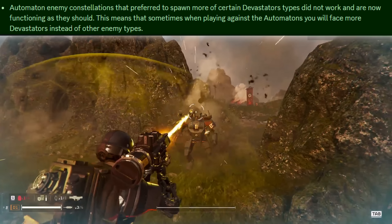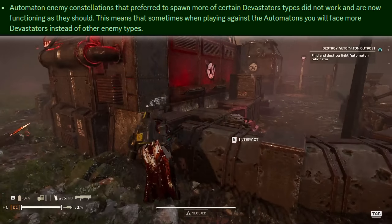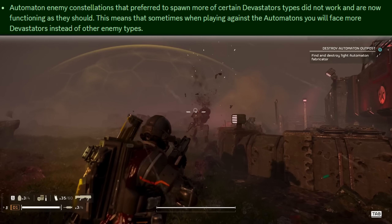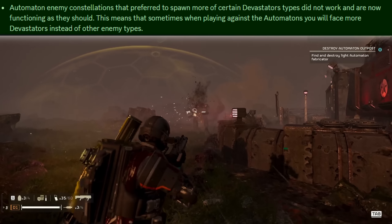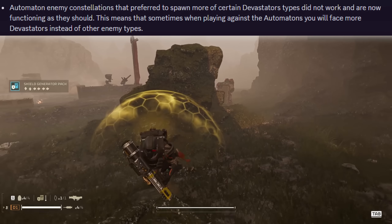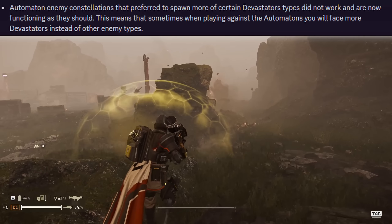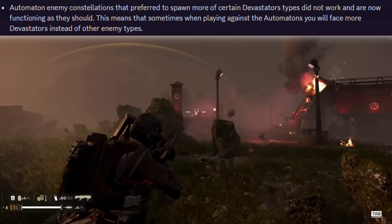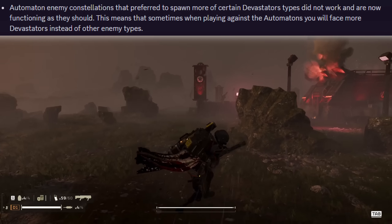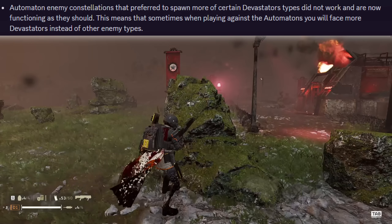Automaton enemy constellations that preferred to spawn more of certain devastator types were not doing this correctly — now they are functioning as they should, so when playing on certain systems you'll face far more devastators instead of other enemy types. I didn't even realize it worked like this, but I do wonder how exactly it determines which enemy types are more prominent in each region. I really enjoy fighting devastators so I'm looking forward to seeing a lot more of them.